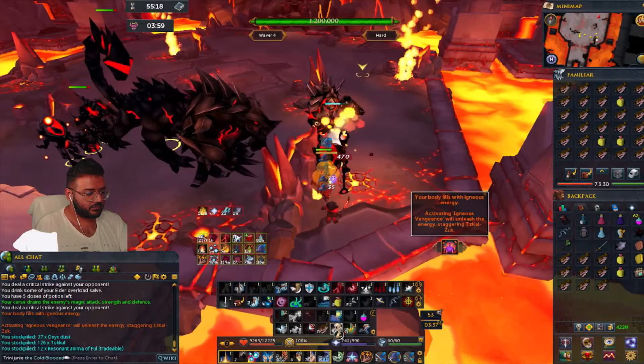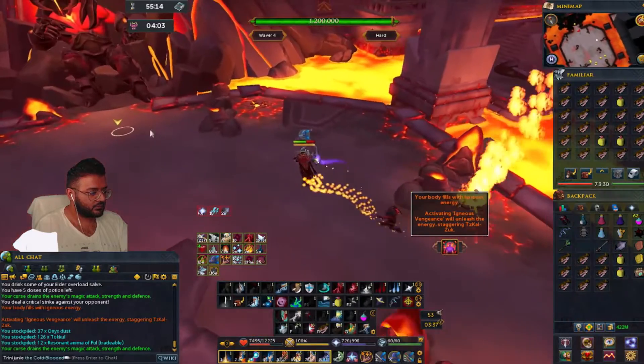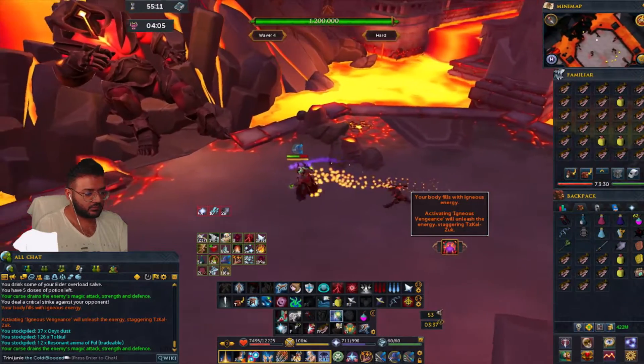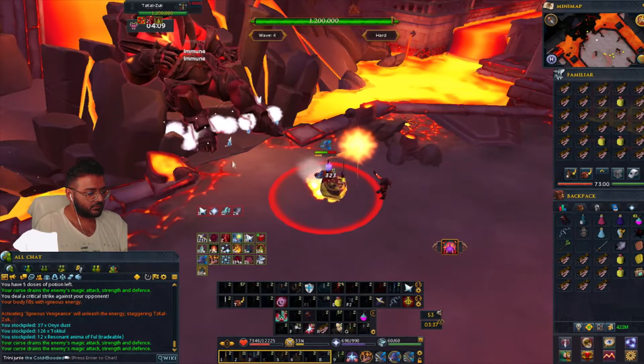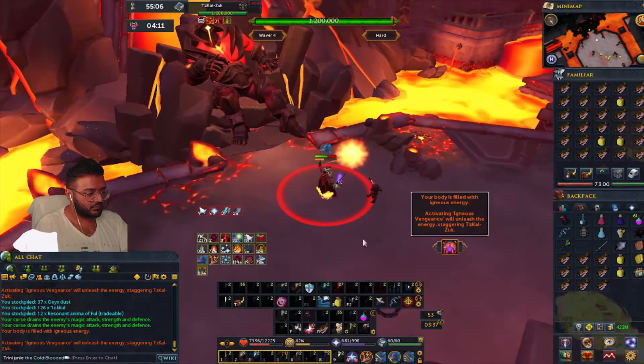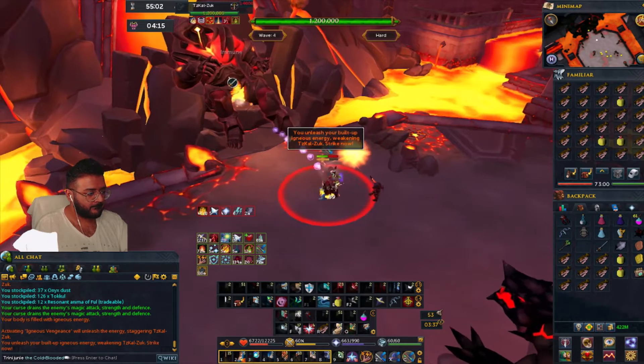Alright, this is going to be a quick guide for hard mode Zuk with the DPS checks and the challenges. When you kill the three igneuses, you come to Zuk sunshine. You would throw your storm shards, vulnerability bomb, and build up to 60 adrenaline, leaving combust and corruption shot as the last.